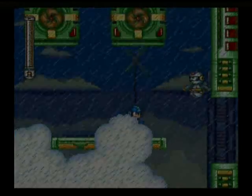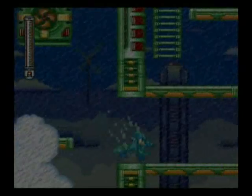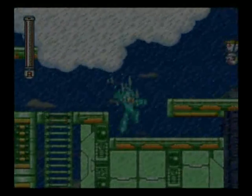Cloud's covering up the platforms. That little robot thing — when you shoot him, he'll make it start raining and he'll go away. I don't know if there's actually any benefit to making it start rain, but I did it anyway.